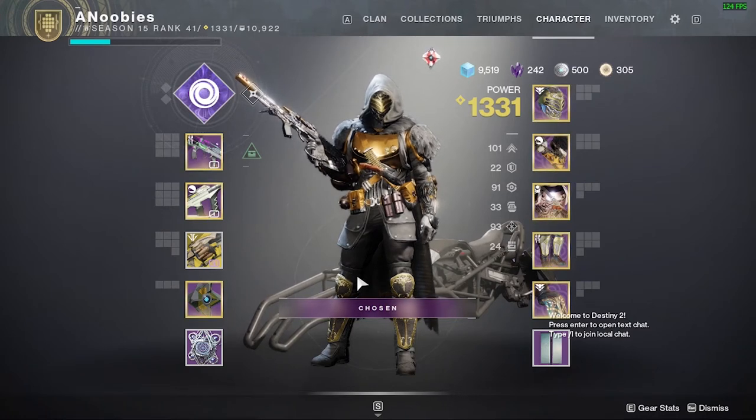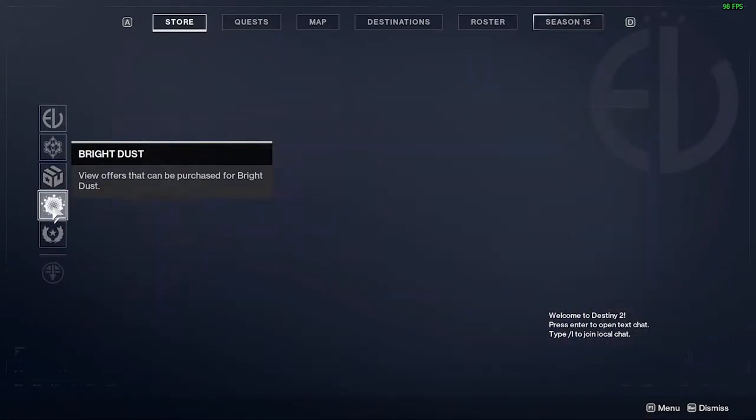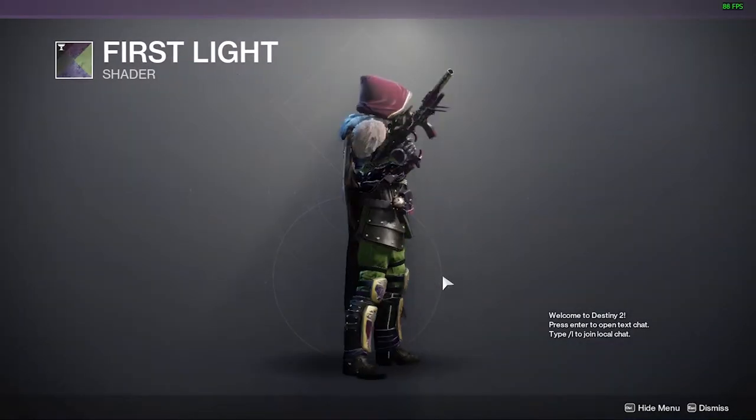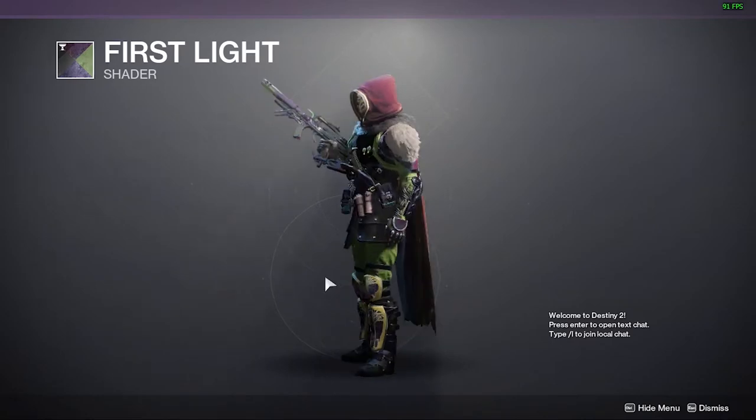Hello Guardian, it's me Anubis and today I'm going to review a shader sold in Eververse. It's called First Light. I would say it really looks like Green Goblin from Spider-Man.